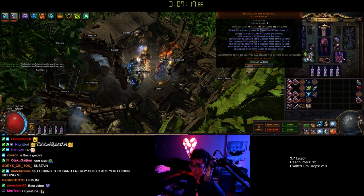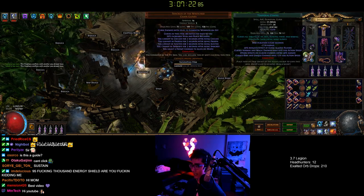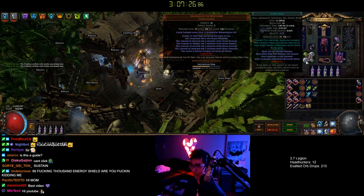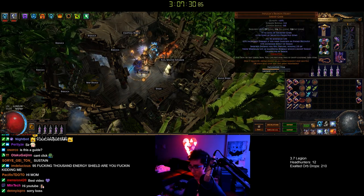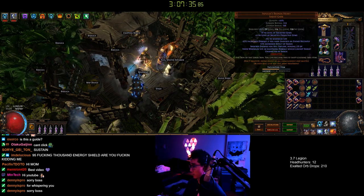It's a basic self-curse setup. You already know from previous: the Shackles of the Wretched combo. No explanation needed there. You got the temp chains curse-on-hit with the Herald of Thunder. You got a Flame Dash — you can also use Frostblink because it looks cooler. I'm using Impulsas for extra cleanup because you can't rely on Winter's Orb to have perfect omni-directional targeting, so Impulsas helps a lot.